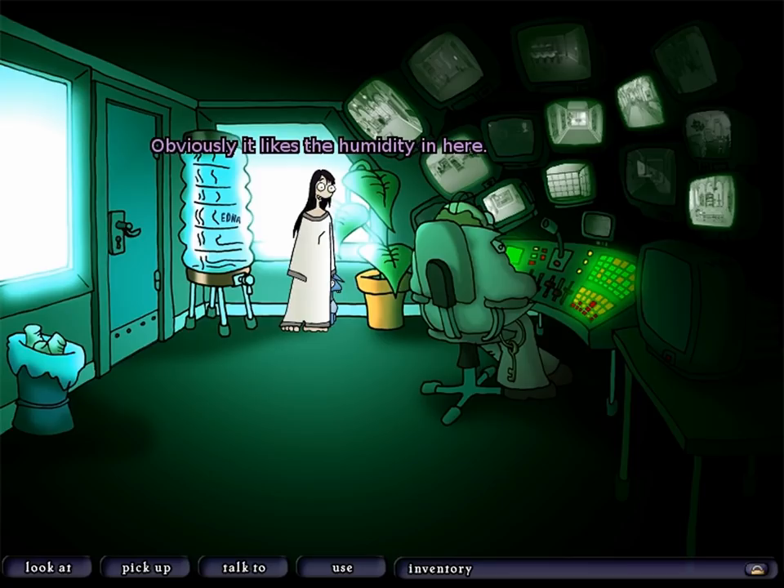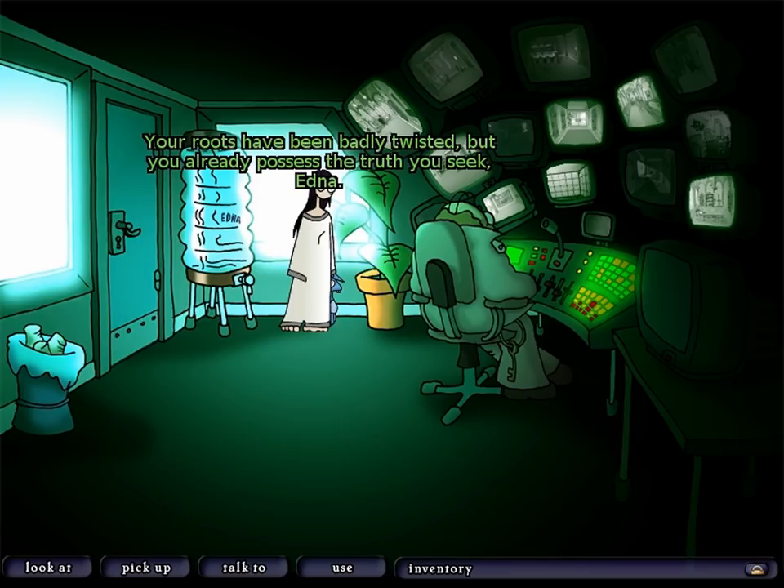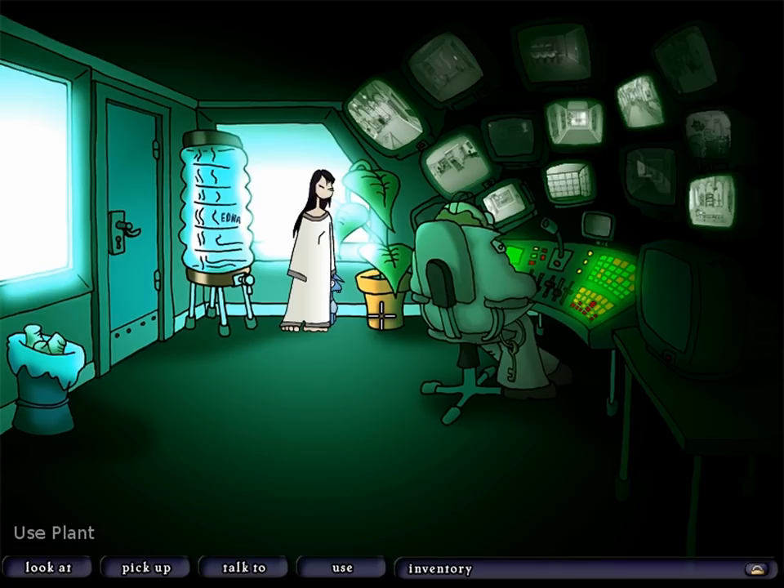What about the plant? 'Obviously it likes the humidity in here.' Can we confirm this? Talking to it: 'Oh Flora, goddess of all sandal-wearing hippies, hear my plea.' The plant responds: 'What is your desire, mortal?' 'I would like to learn something about my roots.' 'Your roots have been badly twisted, but you already possess the truth you seek, Edna.' Informative and punny — doubly awesome.